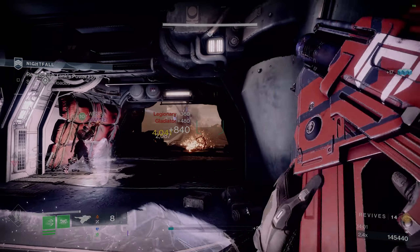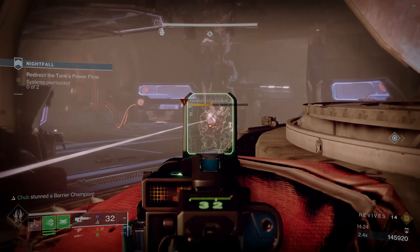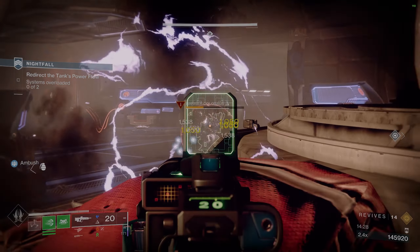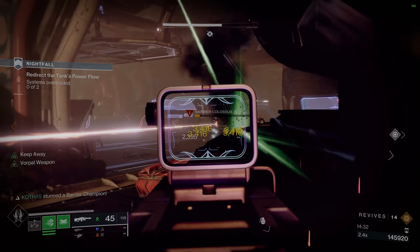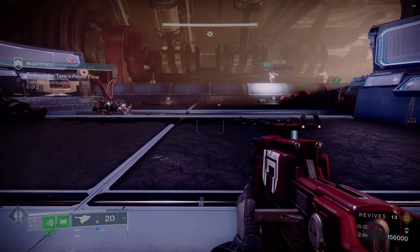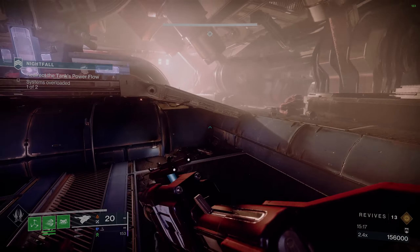Once all those enemies are cleared, peek into the room and look to the right - that's where the barrier champion is going to be. If you have your suspend grenade up, this is a good time to toss one in that area since it makes dealing with this group of enemies just a breeze. You can then deposit the arc charge. If it disappeared, just go back and get it - it's totally fine. Then progress to the next room where you'll have to get the second arc charge.